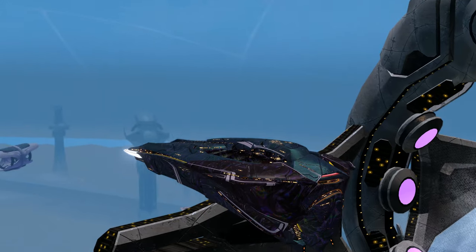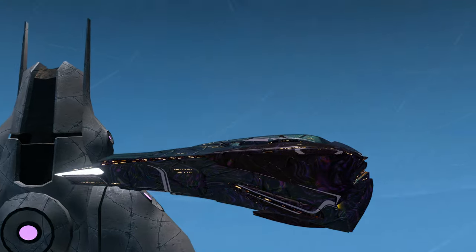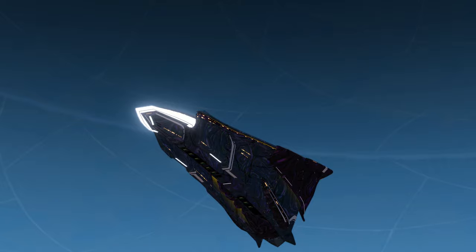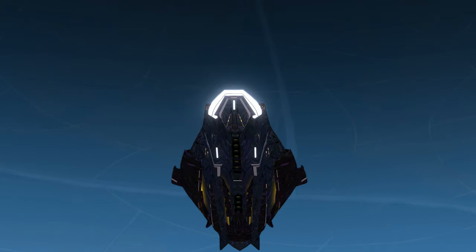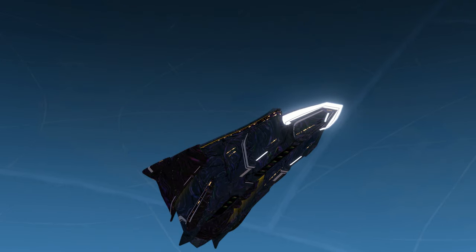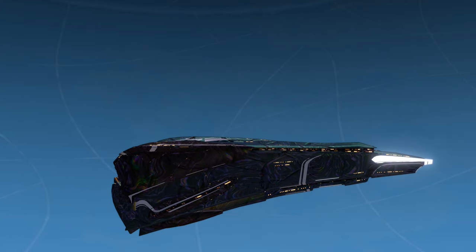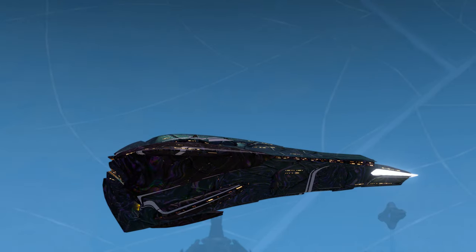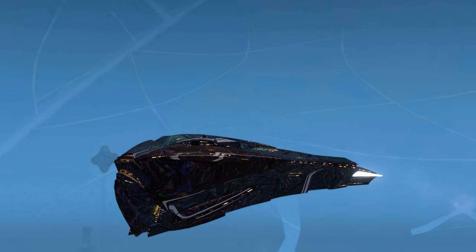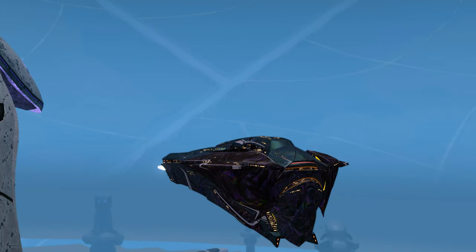Starting with the Legends of Discovery T5 rep shield. Going forward we'll be using the new format — we'll be looking at the T5 and the T6 one after the other, working our way through the reps. You guys thought it was more organized and you got to see better contrast between the T5 and the T6 — so that's what we are going to do. The video seems better structured that way. This shield looks pretty cool on here.